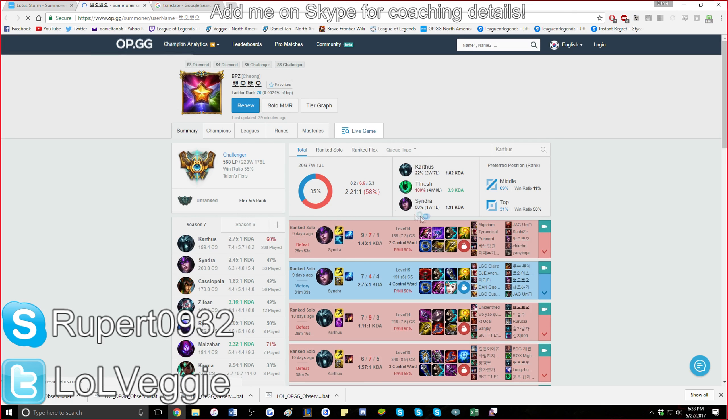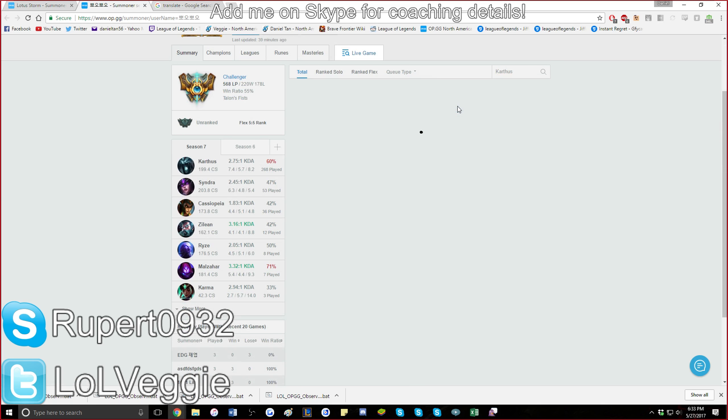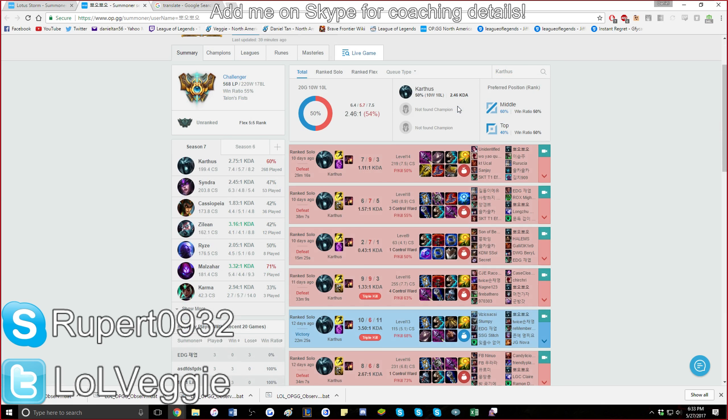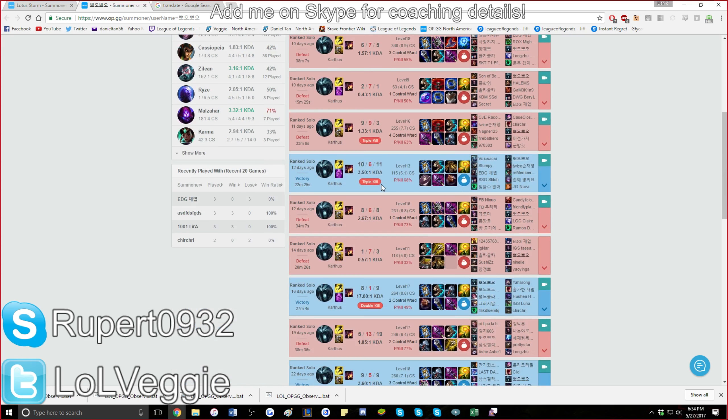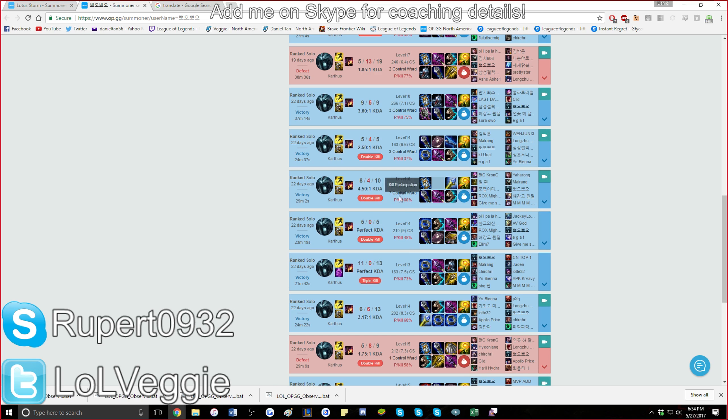This other player is more consistent — the difference between him and the Masters player is their rank, a true depiction of skill. In terrible games his CS is about 4 per minute; in decent games it's around 6 to 7. How much do you usually get? About four CS per minute — four to five on average. One of the most fundamental things everyone has to know is how to CS on Karthus. With 268 games and a 60% win rate, he's got about 200 CS every game, win or loss — six to nine per minute.